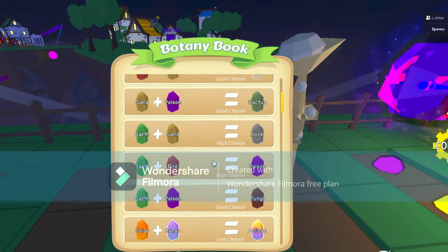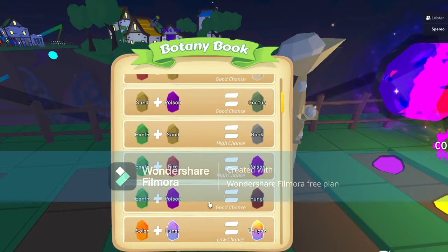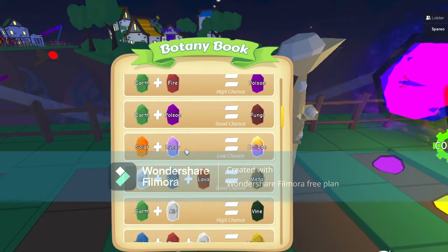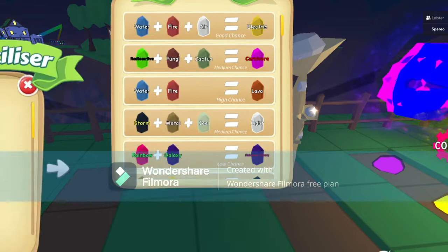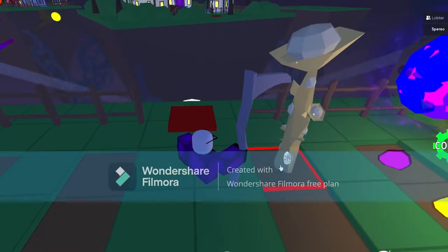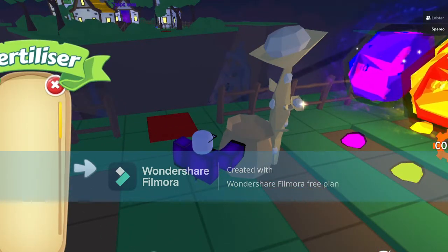So let's say: earth plus sand equals rock, earth plus fire equals poison, earth plus poison equals fungi, solar plus lunar equals eclipse — we'll get to that later. I think you get the point. And once you've got your sand plant, you can harvest it or keep it there, and you can get your own sand seed.